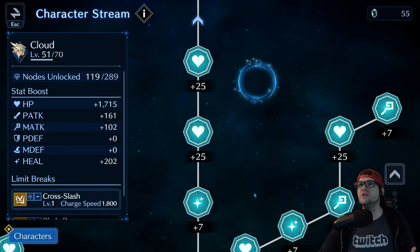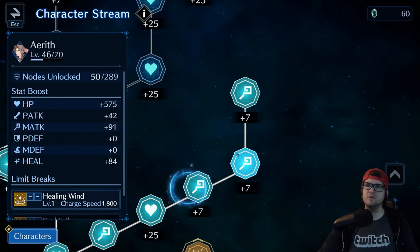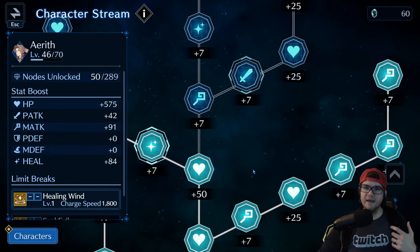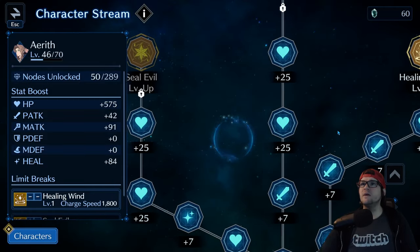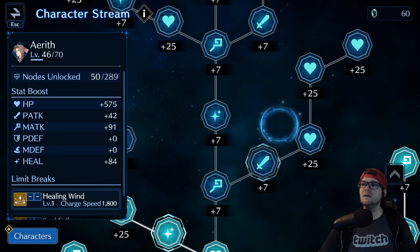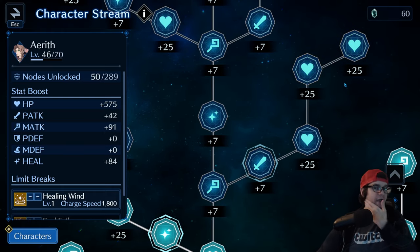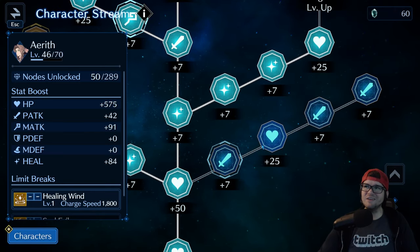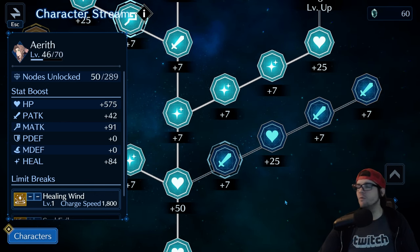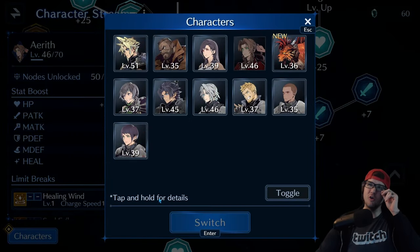That applies to everybody, not just Cloud. Take Aerith — she primarily excels at magic and healing. If I see a stat stream node on the side that requires physical attack, I'd evaluate it: one physical attack node leading into HP the rest of the way is worth getting. But a node where you're only getting one HP node with the rest being physical attack — that's something you want to skip.